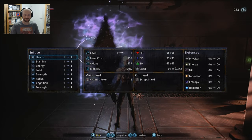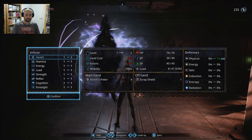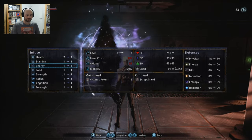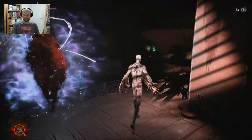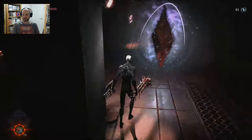Okay, here we go. So we can level things up. I definitely need some more health. Can I get some more strength? No, I can't — need more levels. Okay, let's go. So you basically respawn and level up and then go again.